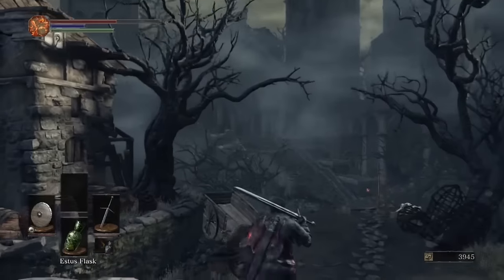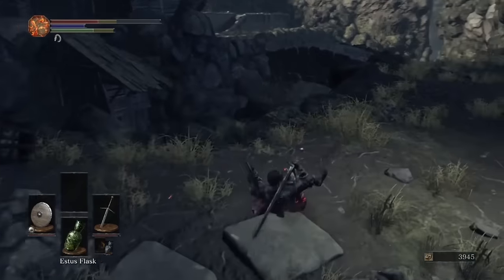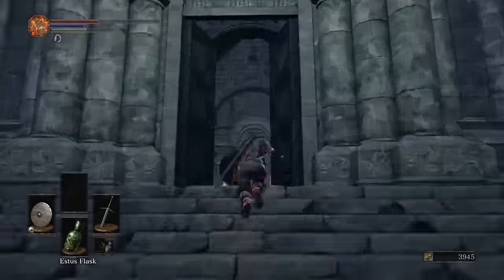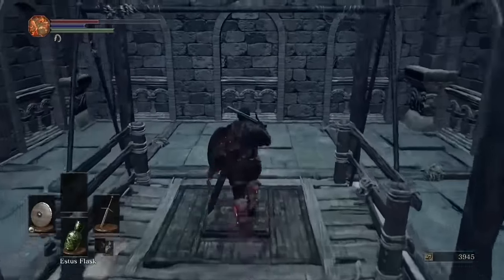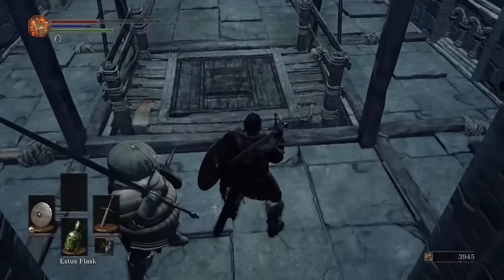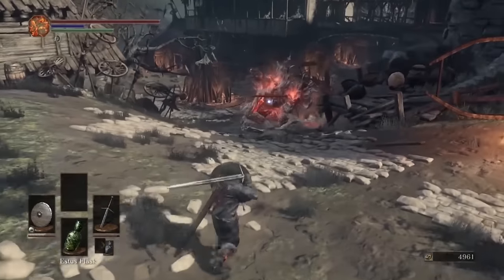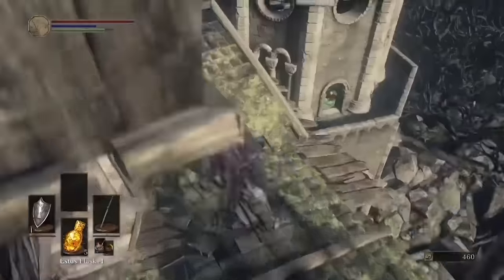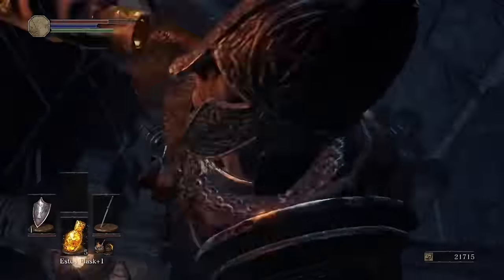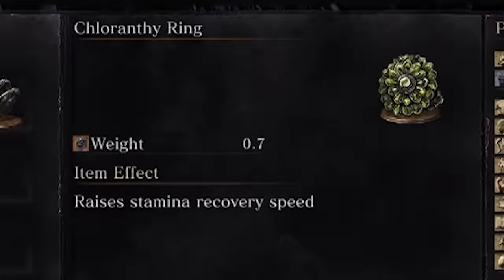Number 2: One of my personal favorite rings throughout the Dark Souls series returns in Dark Souls 3, and it's in a spot where you can totally miss it. In the Undead Settlement, you'll reach a part with an elevator and a Catarina Knight. Instead of taking the elevator down, step on the button and roll back to send it down without you. This causes another elevator to come up. Roll off onto a platform, continue past two big enemies, wind up on a rooftop, then drop down to a tower beyond. Work your way down to find the Chloranthy Ring, which dramatically increases your stamina regeneration.